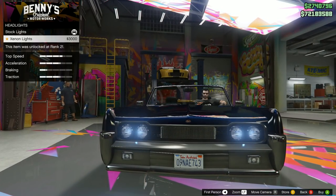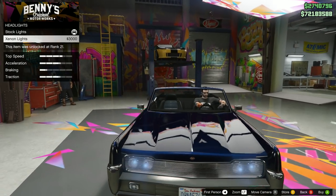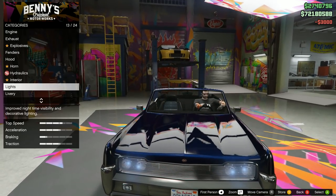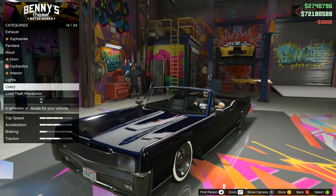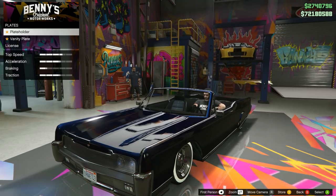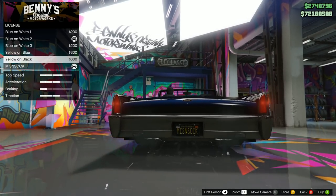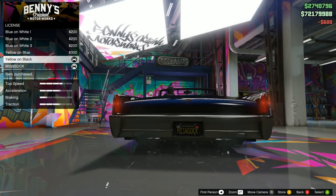All right, lights: headlights. I'll just get xenon lights for now — only $3,000 for this one, which is nice. Don't need any neon kits for now. Our plate: license plate — 'Miz and Sock.' Yellow on black for now.